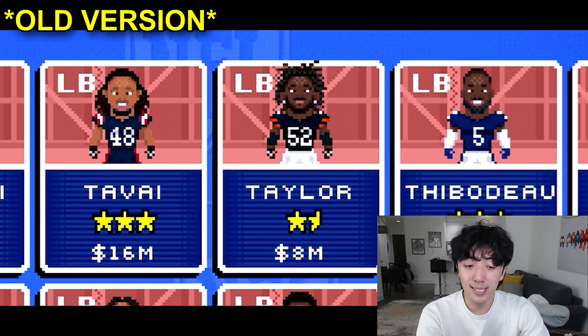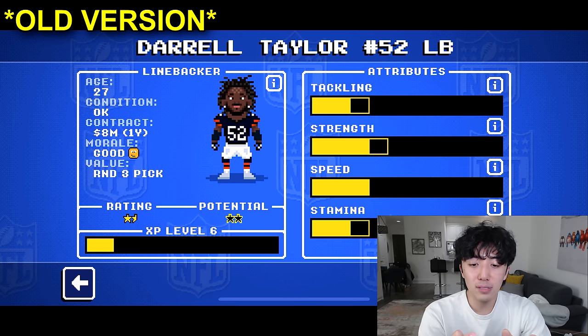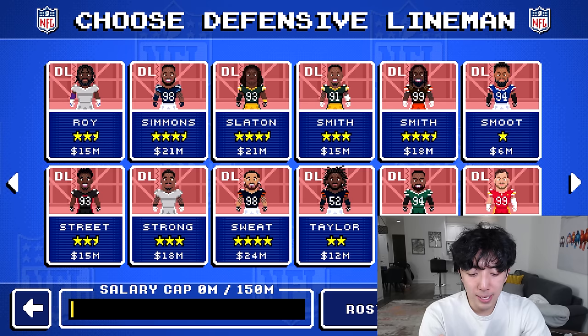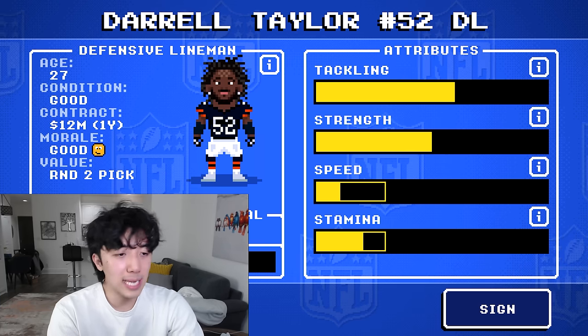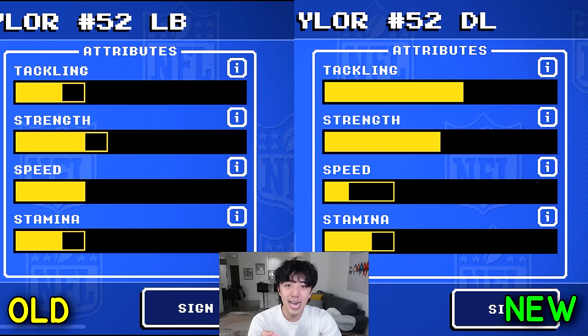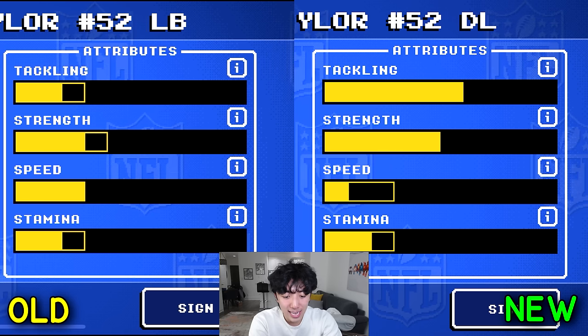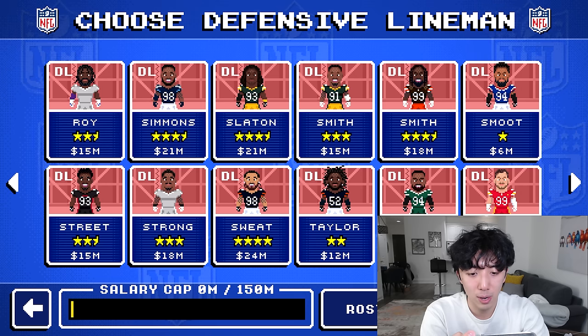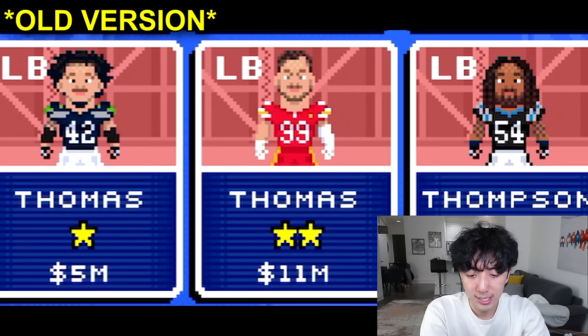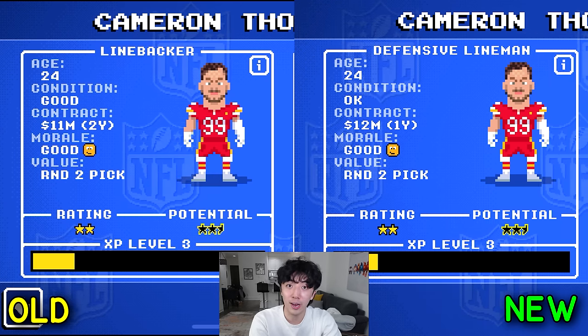Next up is Daryl Taylor — a one-and-a-half star player for the Bears, now made a D-lineman. There's no way Retro Bowl saw this and bumped up his tackling organically — Daryl Taylor must have filed a complaint on Twitter or something. They gave him four extra million dollars and he's now a second-round pick with big increases in tackling and strength. Next, Thomas — 11 mil, two years on the old game, now 12 mil, one year. Then Van Ness — reduced by half a star and his stats took a significant hit. He's basically unusable now.